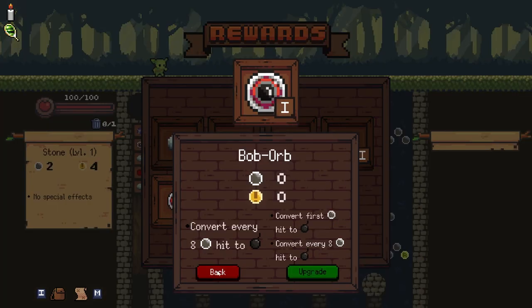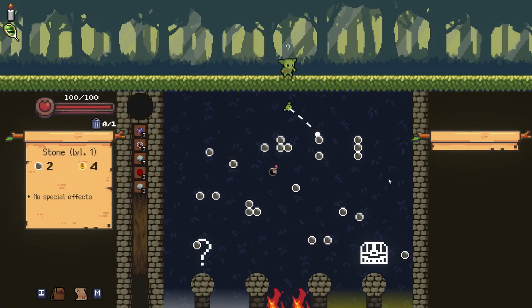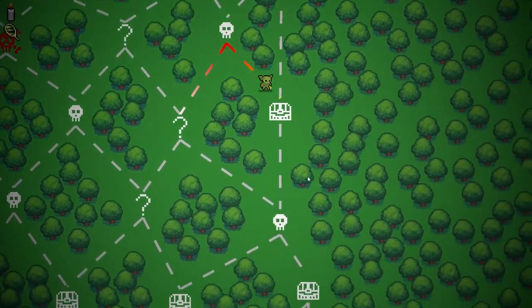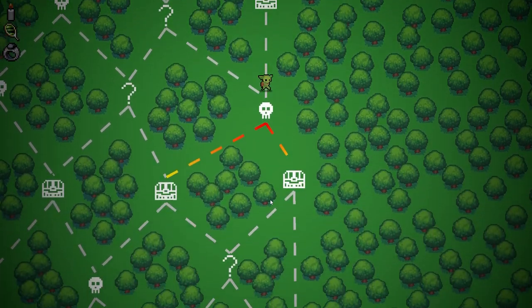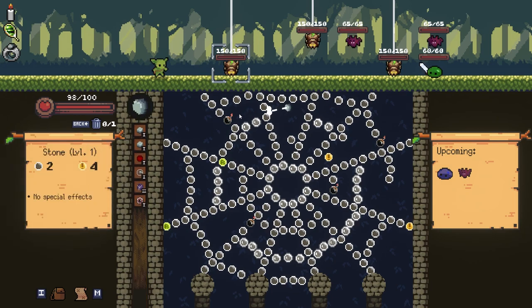Upgrade an orb. I could upgrade the bomb orb — only converts the first hit. That's interesting. I'll take it. As long as I get the chest. And we get... Inconspicuous Ring. Kind of boring actually. It's not terrible, but it's definitely not what I'm looking for.